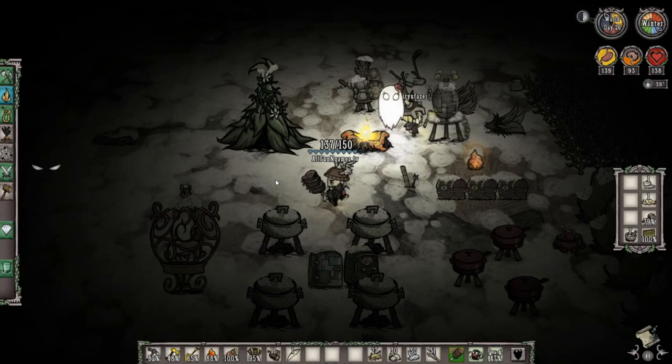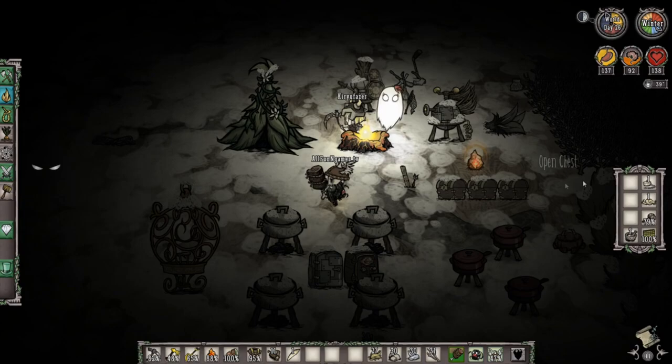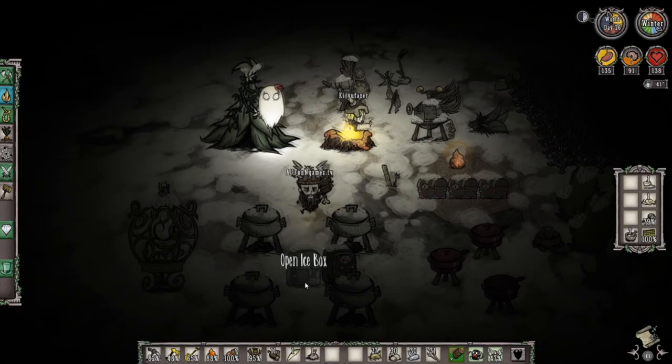As the morning comes, get yourself a regal shovel — which we already have — and an extra pickaxe in case we see more ice or gold. We have our walrus tusk which is amazing. Unfortunately our hand bat is beginning to spoil and won't last until Day 30, so it's time to get one more pig skin and two meat from Kiri and craft ourselves a brand new hand bat.